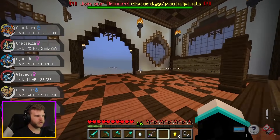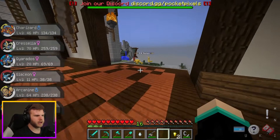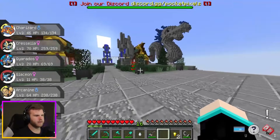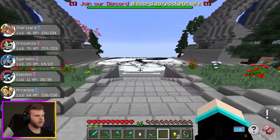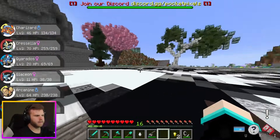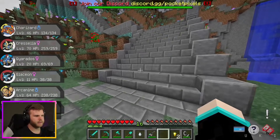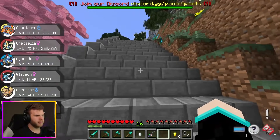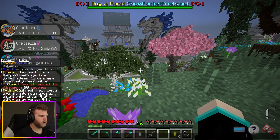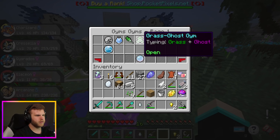There's an Elite Four rule board — challenges can be in any order, and if you lose there's a 12-hour timer. There's also a training zone. Welcome to Blue's E4! How does one fight the Elite Four? This is a beautiful area. Let's see what's going on — maybe I need to fight gyms first. There's a Grass gym and a Ghost gym.